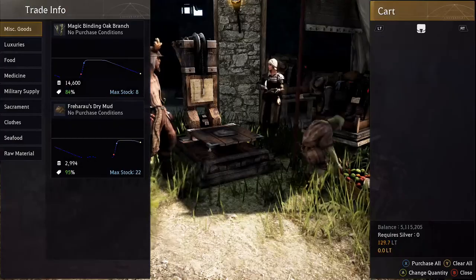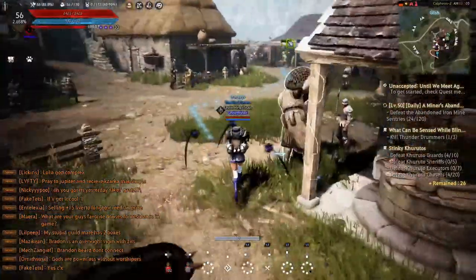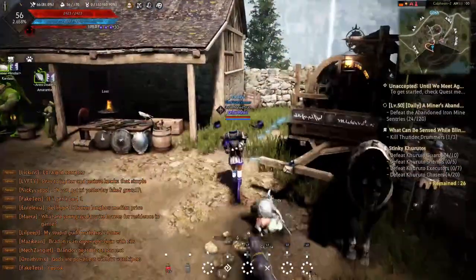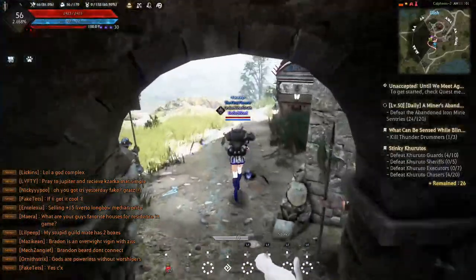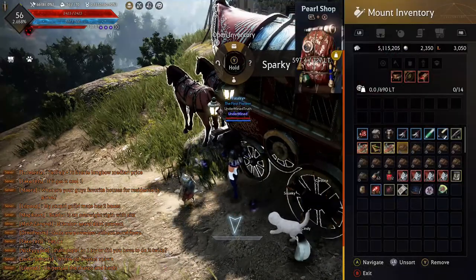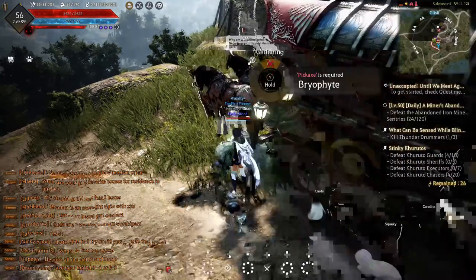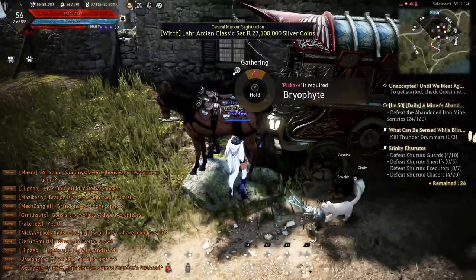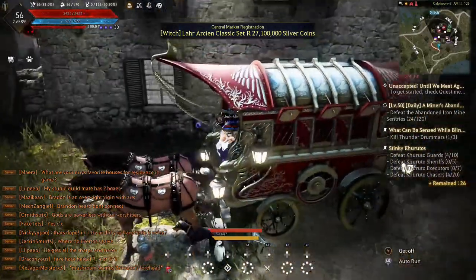So as I was saying, trade isn't really important until you get it to about Artisan 2, because once Valencia comes out there's essentially a way to make hundreds of millions of silver through trade — specifically making crates through workshops, which is a video I'll do another time. This one I just want to focus on the grind, the XP, trying to level it up as quick as possible. Of all the things I've tried, I found this to be the most efficient.